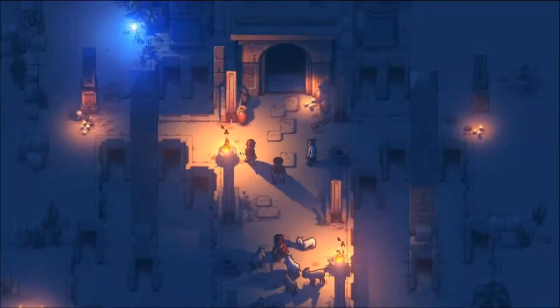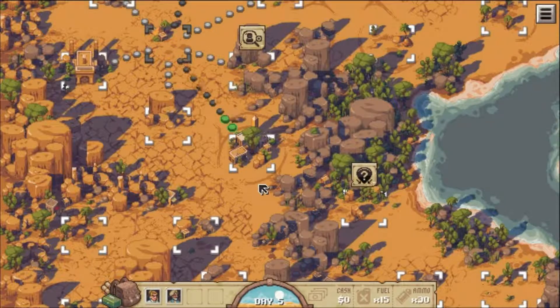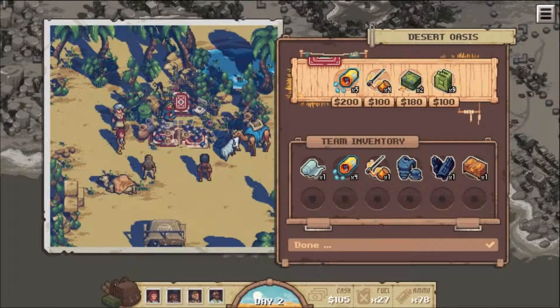In between battles you encounter story decisions and new procedurally generated adventures. It's a pretty cool concept. It's published by Chucklefish, who are supporting Switch quite a bit, so let's hope it makes its way on there.